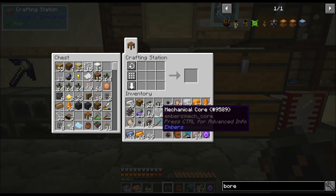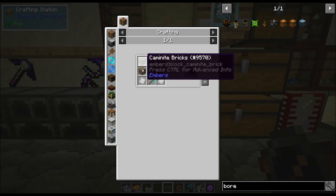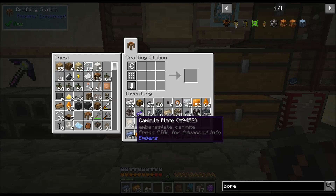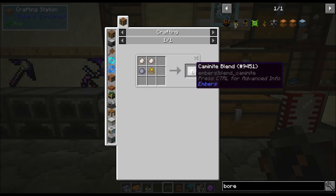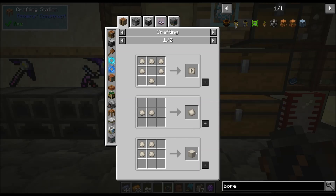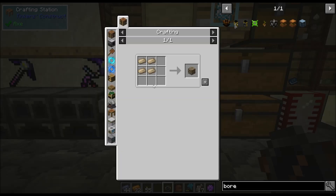So we're going to use one of these mechanical cores to make the boar. We're going to need a diamond pickaxe, two iron plates, five Kamanite bricks, and a mechanical core. Kamanite is basically two dust, sulfur, and clay. You can use that to make raw nugget stamps, raw Kamanite plates, Kamanite blend blocks, raw bar stamps, all sorts of different things. Then you cook it up in the furnace and use the bricks to make the Kamanite bricks.